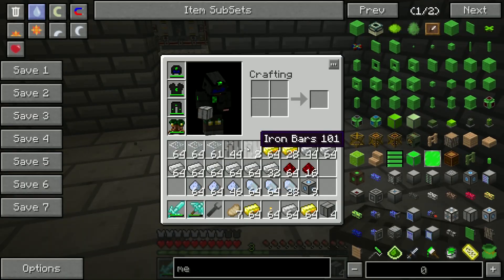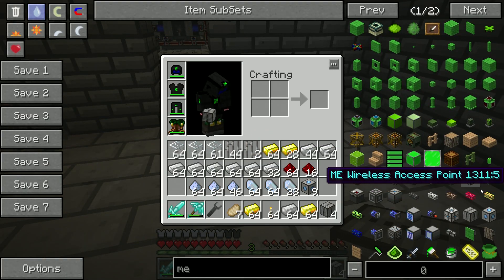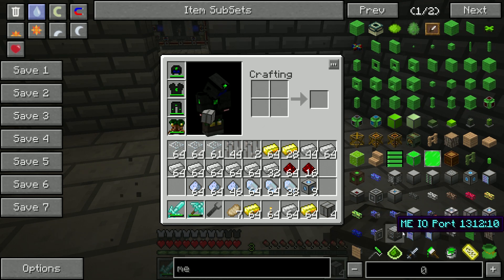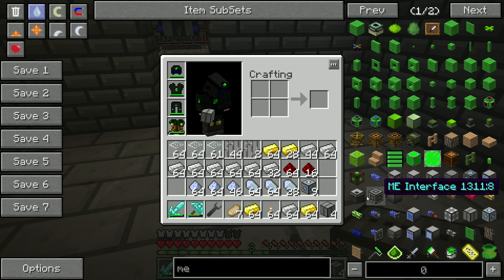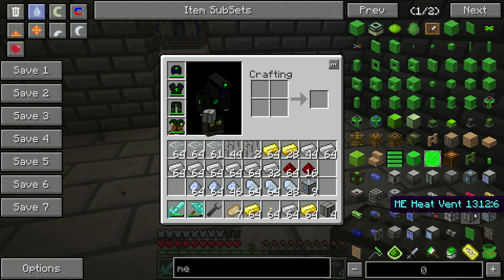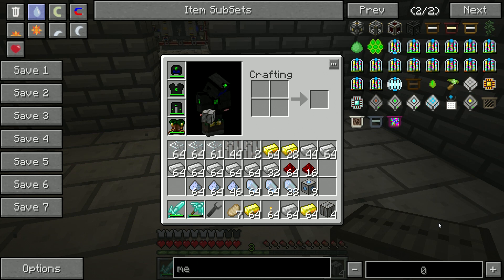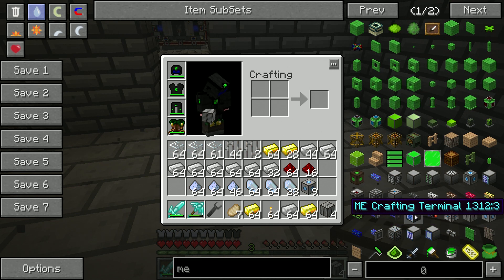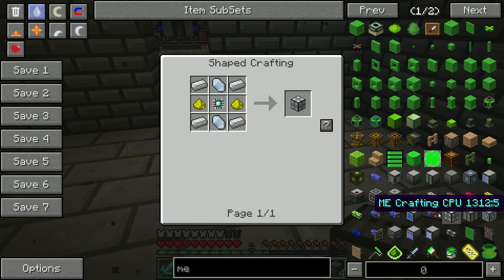We need four pattern holders I think — crafting CPUs — and I think it's the crafting monitor that I need, but I'm not sure. Anybody on the stream happen to know what the other side is that we have to put inside here? Let's go ahead and make the crafting CPUs — I know for a fact it's those, and then I'll have to pull up the wiki real quick to see what the other piece is.